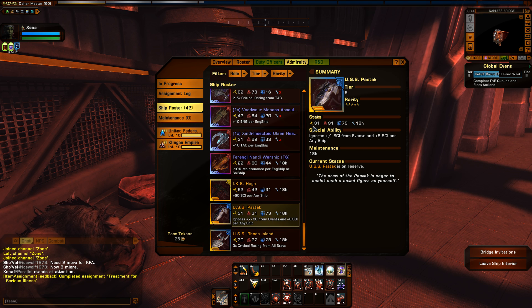So let's take a look at the actual card. Here's the ship itself, the USS Peststock. It is a science ship with 31 engineering, 31 tactical, and 73 science — very, very nice. Its special ability ignores plus or minus science from events, and gives plus 8 science per any ship. As you're doing your Admiralty missions, there are a lot of plus science events like Wormhole that add around 100 science to the mission requirement, so this ability is very handy, plus it also gives plus 8 science to other ships and 73 base science, which is a lot.